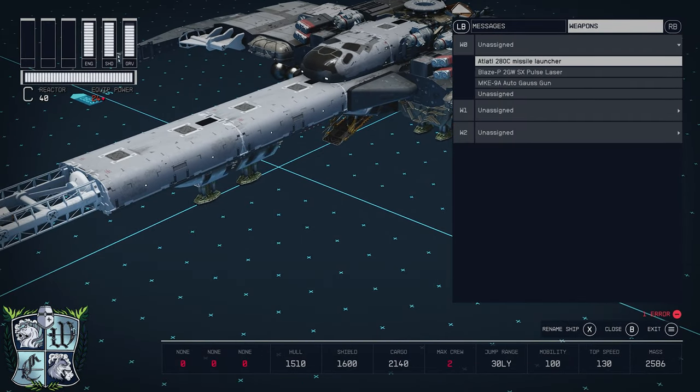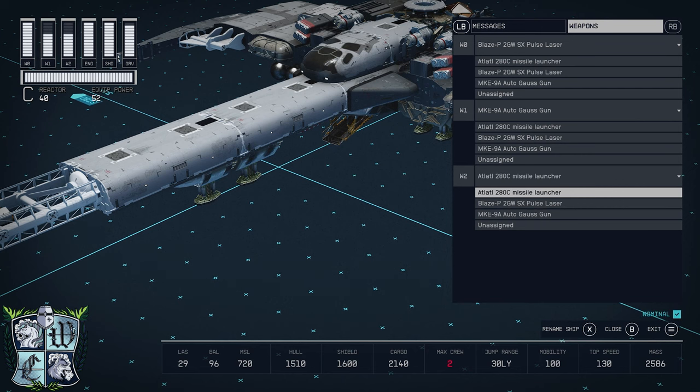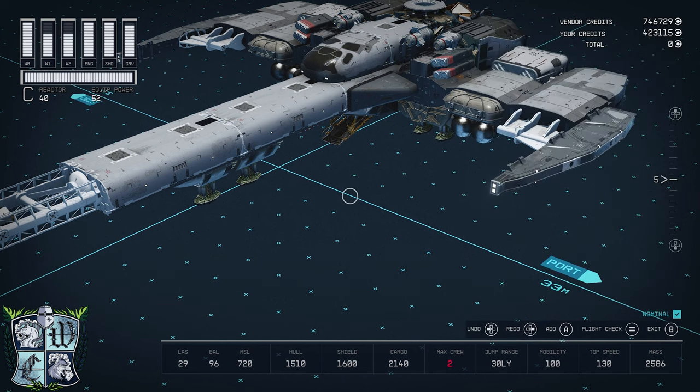So now we'll go to our weapons and assign them — laser, gauss gun, and missile launcher. And there we go.